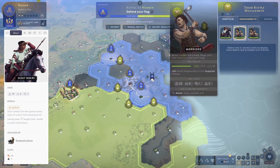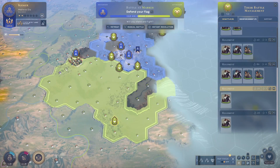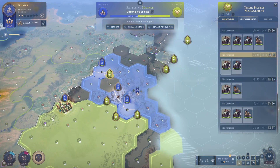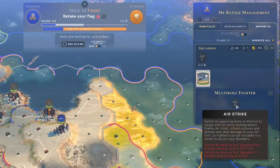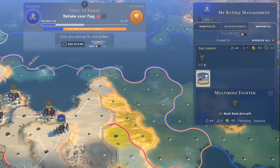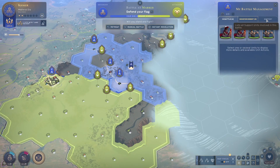I can also see the opponent has scout riders and two warriors, but they have quite a lot of reinforcements. Some of those in the back might be dangerous as they're attacking me from the rear. Another mechanic I haven't explained yet is the support mechanic — if you have ranged units out of range of the battlefield, such as artillery pieces or flight units later in the game, they can attack opponents from outside the battlefield into the battlefield, which is a very interesting mechanic.